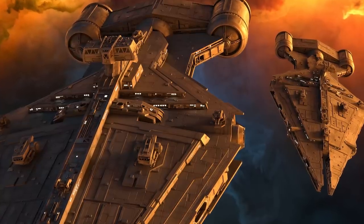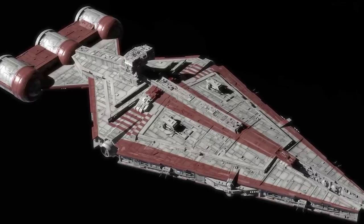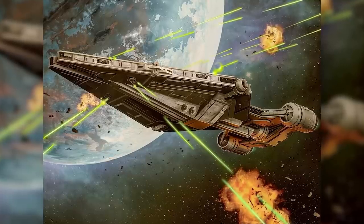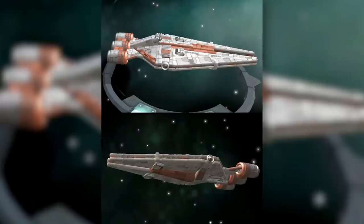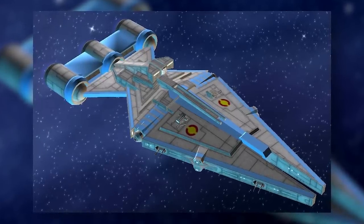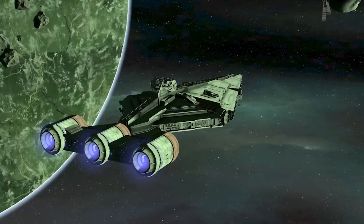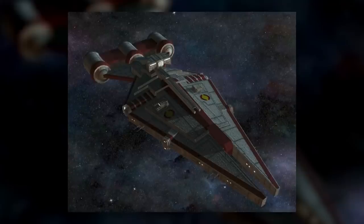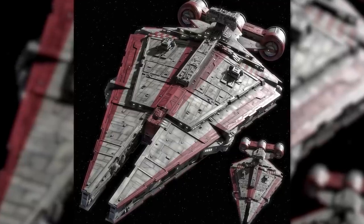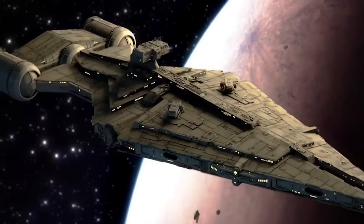Next up, we have the Acclamator's midget cousin, the Architons-class light cruiser. The Architons was about half the size of the Acclamator, and like the Acclamator, was fast and surprisingly durable for its size. It only required 100 crew, which made it easy to field in large numbers, but its capabilities were slightly less impressive. The Architons sported just four quadlaser turrets, four dual-turbo lasers, and four missile tubes. Variants deployed during the Clone Wars had no starfighter hangars and limited troop-carrying capacity. It was fast and hard to kill, but it couldn't dish out much damage and completely lacked point-defense weapons, leaving it vulnerable to starfighters.